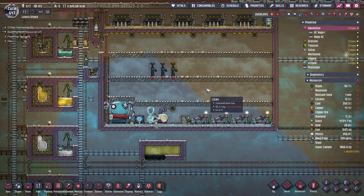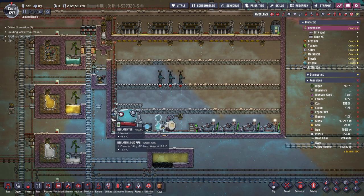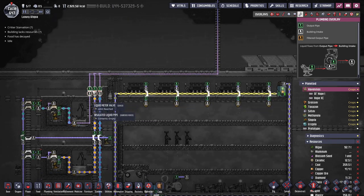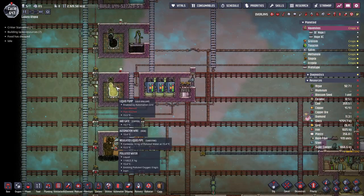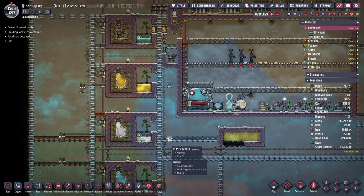We're going to use that super coolant to make a lot of very efficient cooling loops. We also reorganized our liquid pipes, so now all the pipes that go to the spaceships are nicely organized. We have nice storages and pickup areas for all our important liquids — except polluted water, so we're not making a pickup area for that.